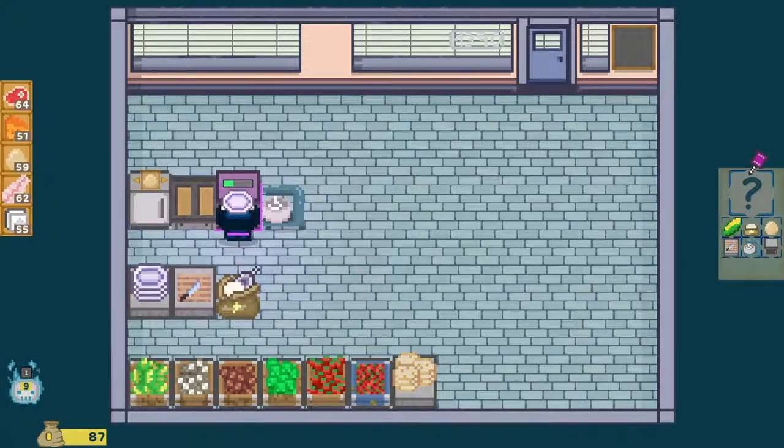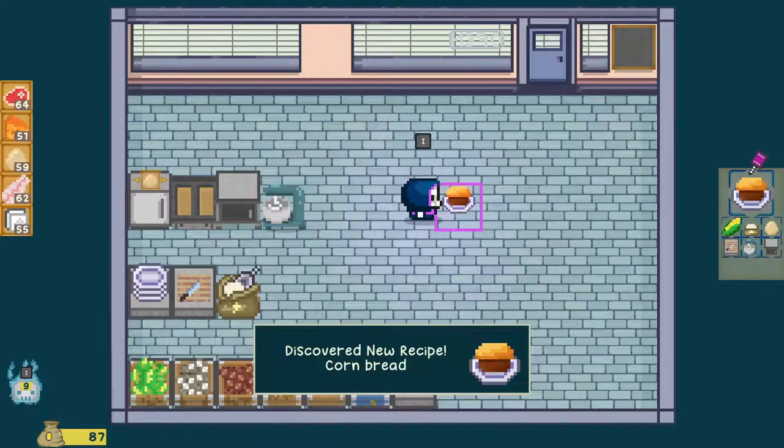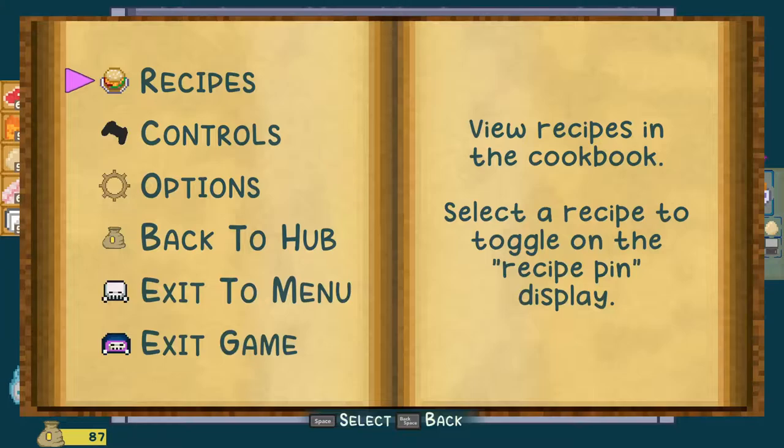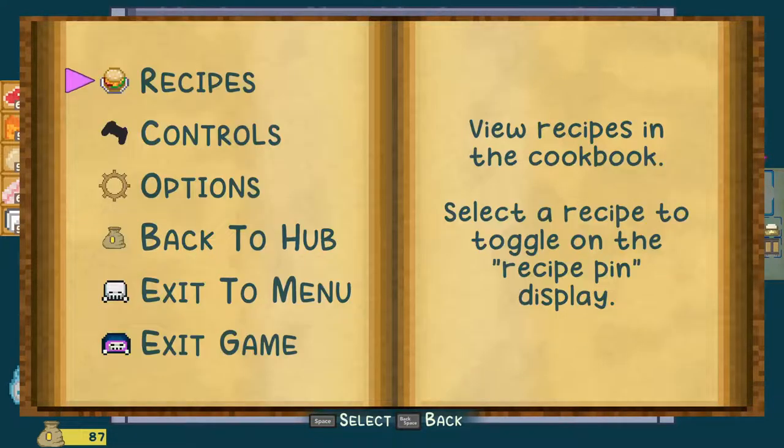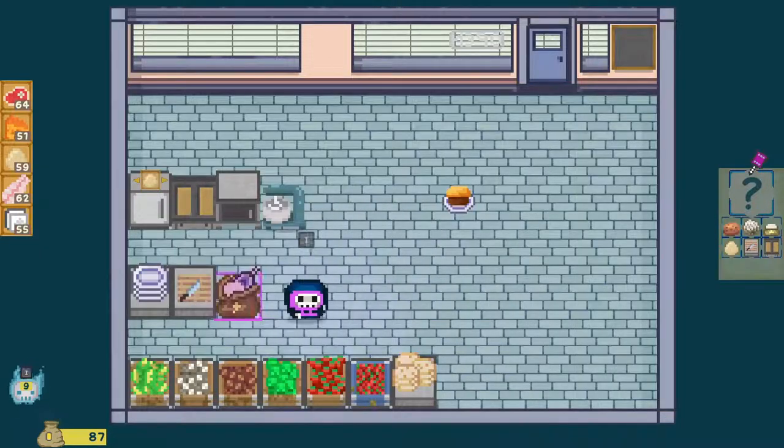And then go in there, grab a plate — I think this is going to be what we wanted. Corn bread! Hello, corn bread. Next recipe — I love how complex they're getting. Because look at this recipe — that's a lot of ingredients and a lot of steps that you're kind of guessing at.